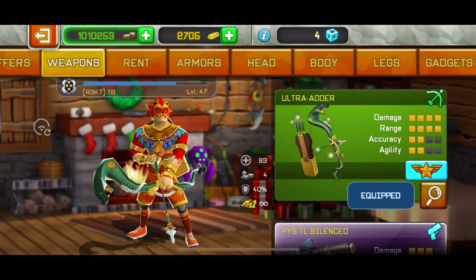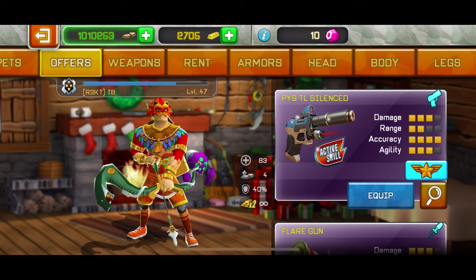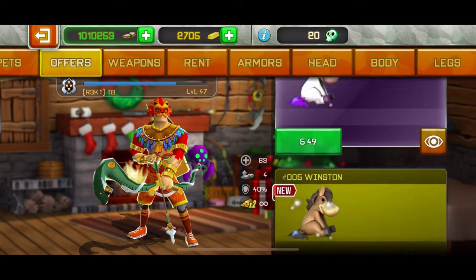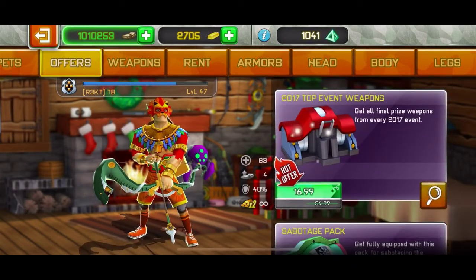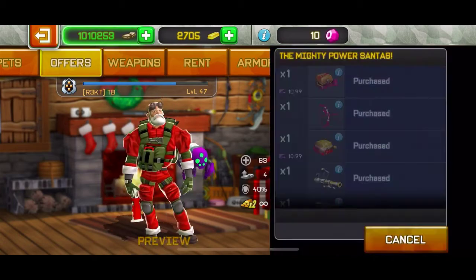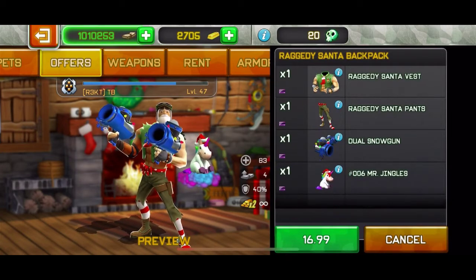So if we go to the offer section, they've got the ultra adder which is about one euro or one dollar, and also this pistol which is really good for one euro, the flare gun, the pets, the prank master box, the top 2017 event weapons, the top sabotage pack, house reunion, the mighty power santa which is really good, the 2018 top event weapons, and also this new weapon bundle.